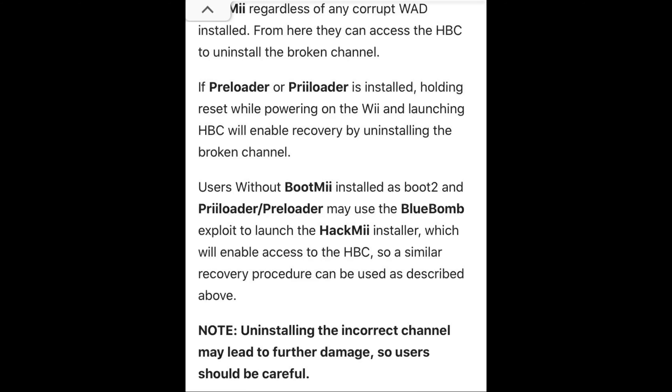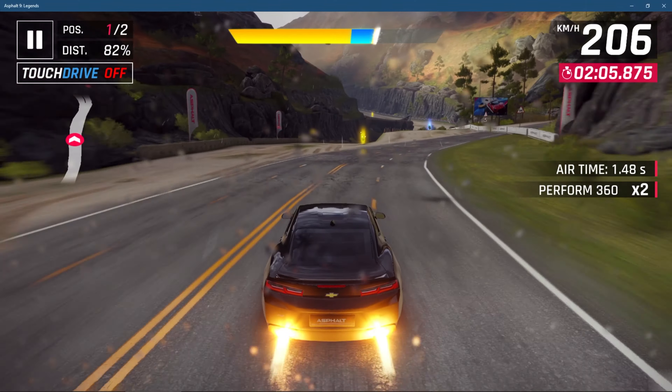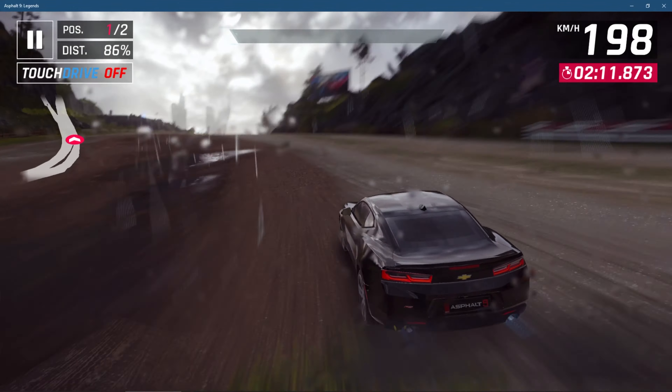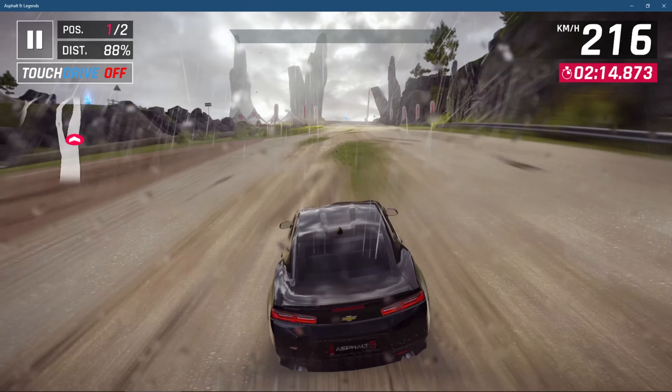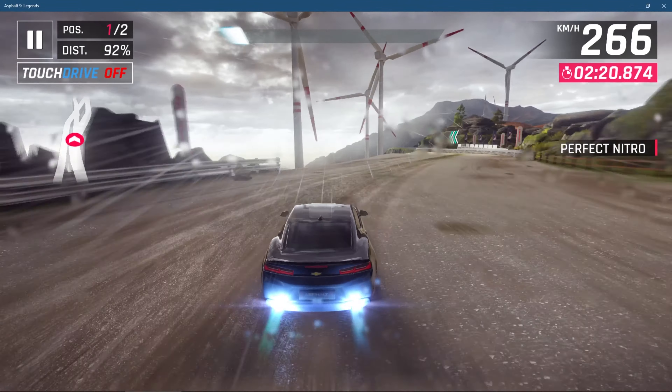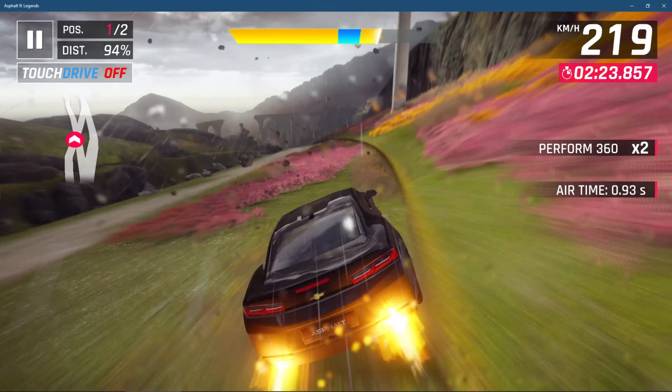The first one is called the Preloader method. It's a software that goes on your Wii, but you need to already have it installed for it to work — so if you don't have it, skip this part. If you do have it, it's essentially software used to access a secret system menu that appears right before the original system menu. From there, you can send your Wii back in time to stock, which deletes everything including saves, but it will fix your Wii.